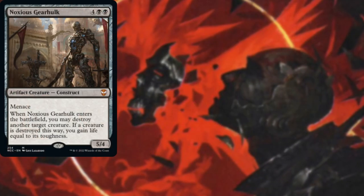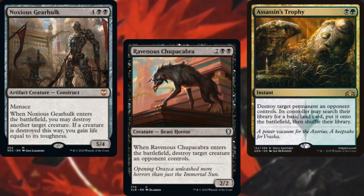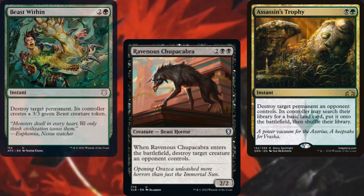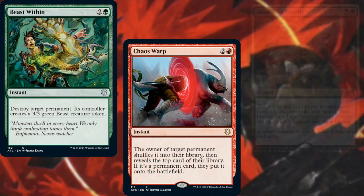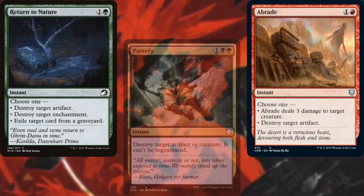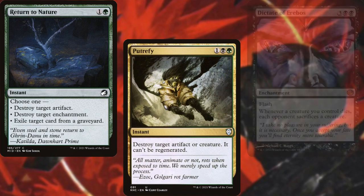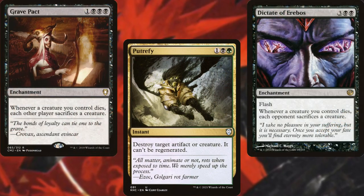Noxious Gear Hulk, Ravenous Chupacabra, Assassin's Trophy, Beast Within, Chaos Warp, Abrade, Return to Nature, Putrefy, Dictate of Erebos, and Grave Pact make up our spot removal.